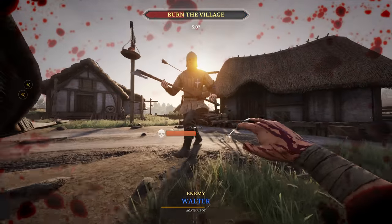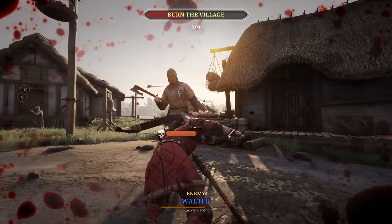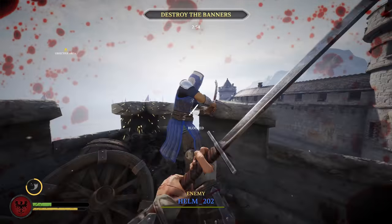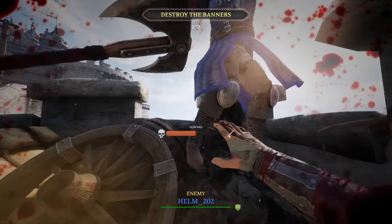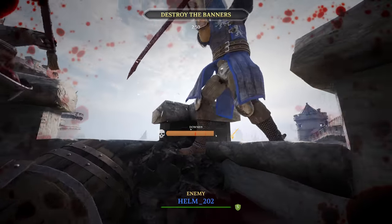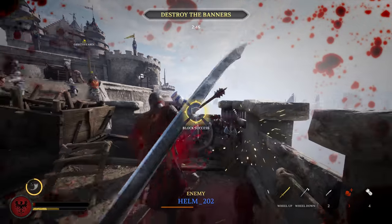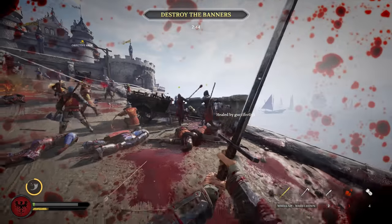Next, if you're lucky enough to keep your head and most of your limbs attached, you might enter a down state before death. Don't just always retreat to an ally who may or may not pick you back up, because you can punch while you're down. If you land enough hits to fill the meter in the center of the screen, you can stand right back up and sally forth back into battle.